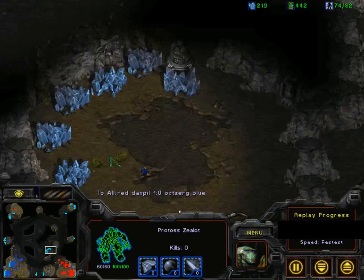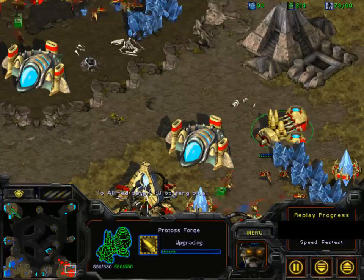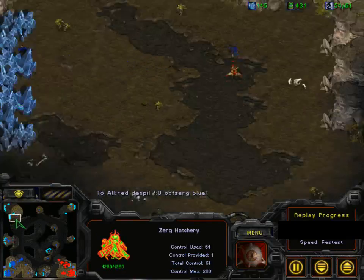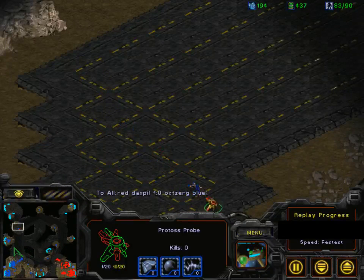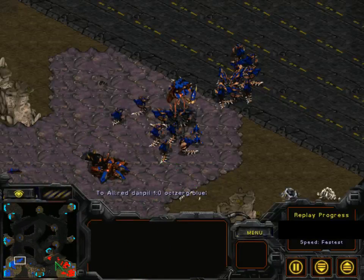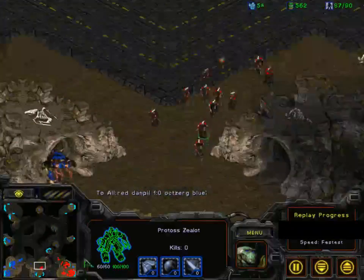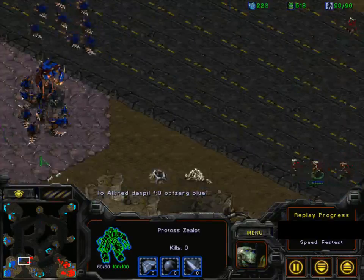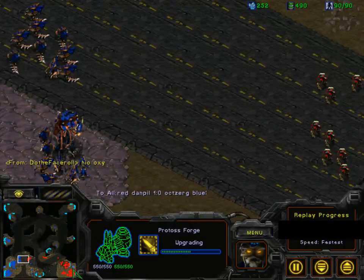Oxerg is going to try and put some pressure on Danpil, but speed is soon going to finish and then the Hydralisks won't be that effective against the zealots. Speed zealots are pretty good against Hydralisks. The probe gets chased away. Speed has finished and Danpil has quite a few speed zealots — there are also quite a few Hydras but still, speed zealots are pretty good, and plus-one attack upgrade is on the way. The sub-den is only halfway done.